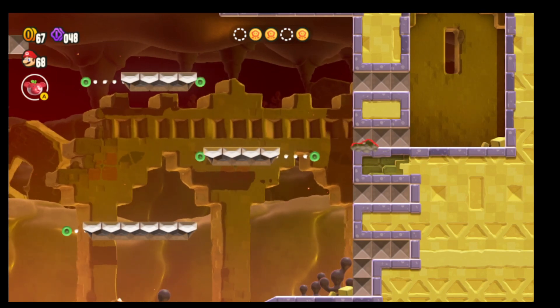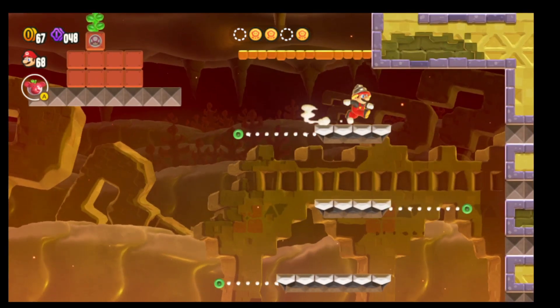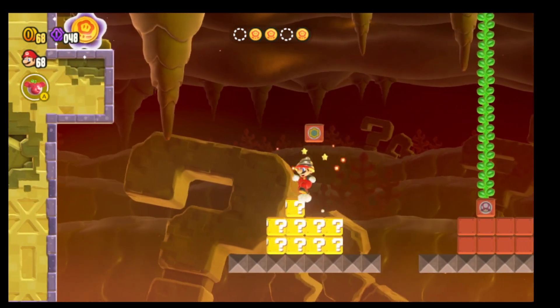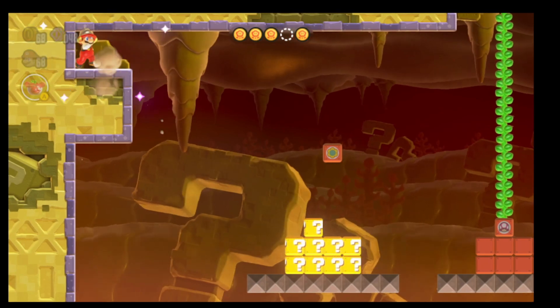Wait for the platform to come back to you and work your way out. Right there is a secret block, and you're going to want to work your way up into the wall and then down.